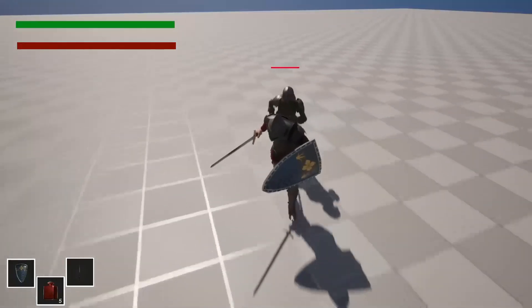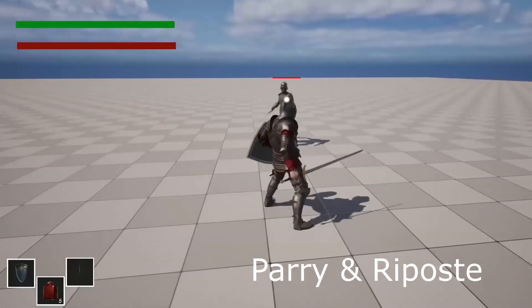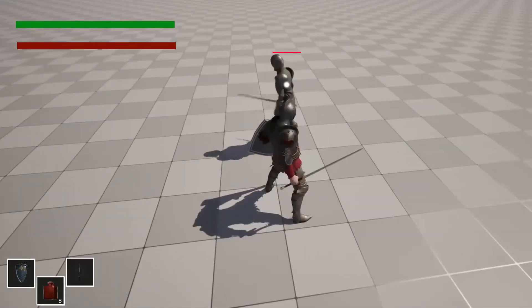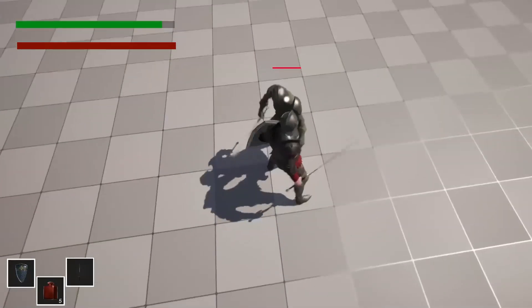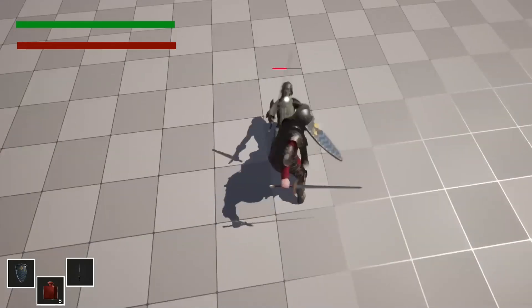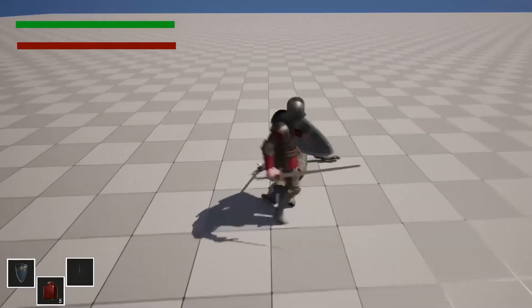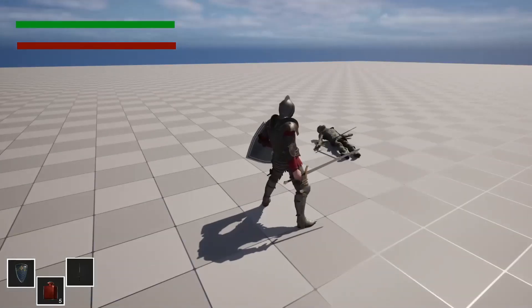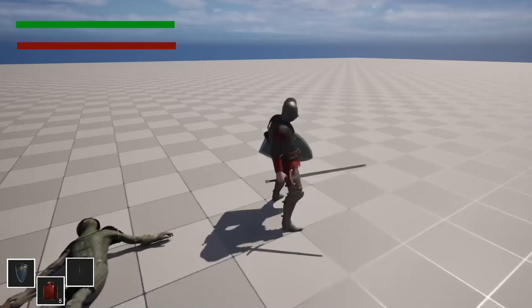We will also go over how to create a parry and riposte system. If the enemy attacks me, I can parry them and then do a critical damage attack on them, which will kill them. In Souls-like games, when you parry enemies, depending on the enemy type, you can do critical damage to them. We go over how to set up that system.